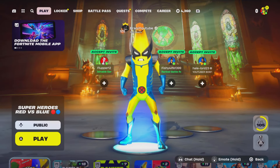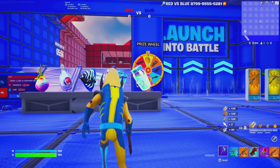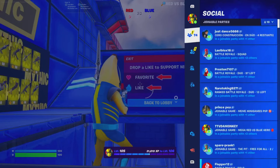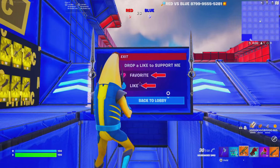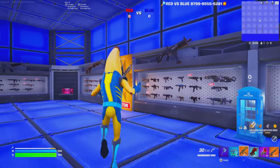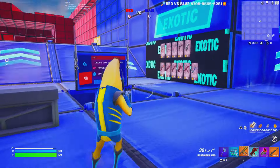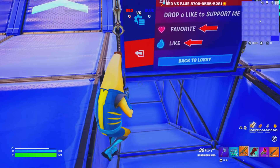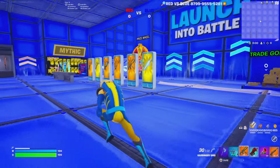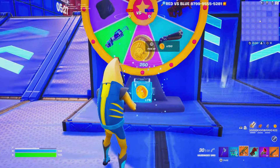Let's select the map and show you what it looks like. Once you spawn in, don't forget to like and favorite it. The map features the most current Chapter 5 Season 4 loophole — vault items and other loophole weapons are on display, with the most powerful weapons locked in a vault. There are also secret tunnels to fight enemies and a prize wheel where you can get a weapon of your choice.